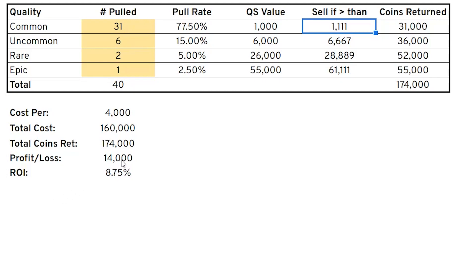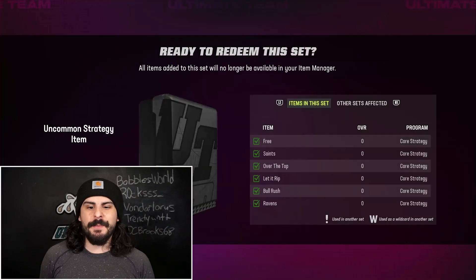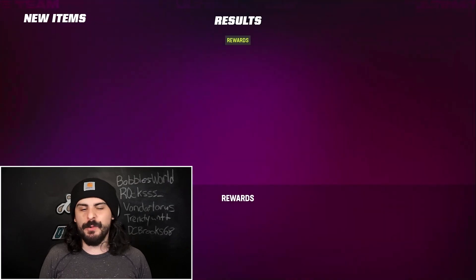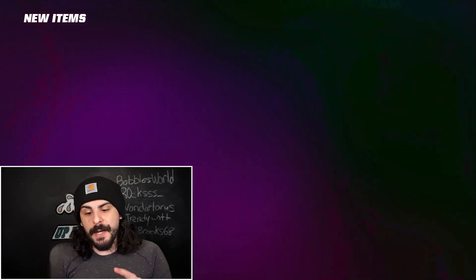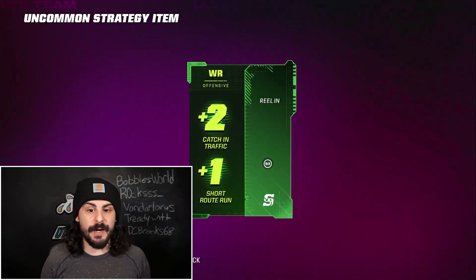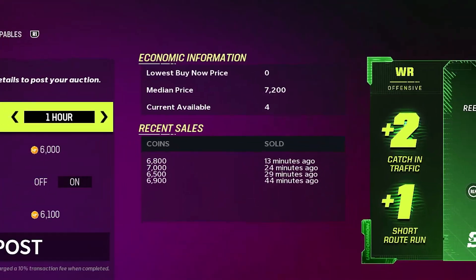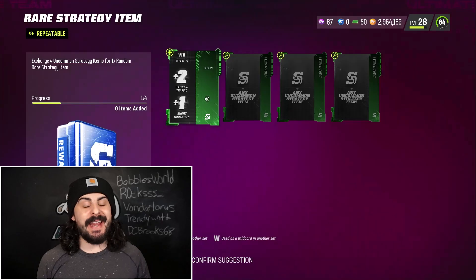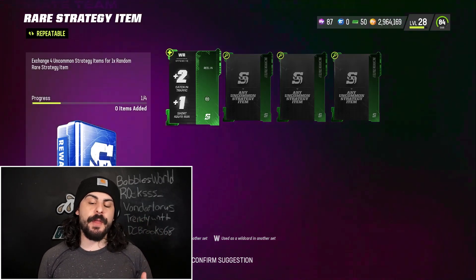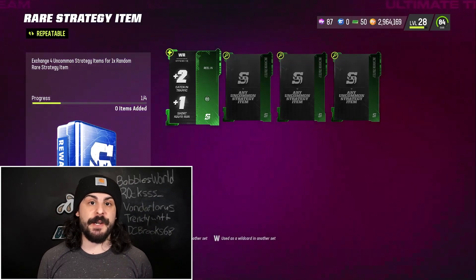We ended up making 14,000 if we just quick sold everything. However, I made about 20,000 to 25,000 by selling some and quick selling others. For all my common strategy items I exchange them to the uncommon strategy item set since they're not really going for more than 1,000 coins anyway. Some uncommon strategy items do sell for over 8,000 coins, especially the team ones. This one right here only sells for about 6,800 to 7,000 at most, so I'm going to exchange it into the rare set. When I get enough uncommon strategy items not selling for more than 7,000, I'll put them into the rare set to potentially get a good rare or epic strategy item.